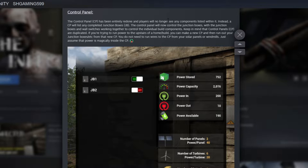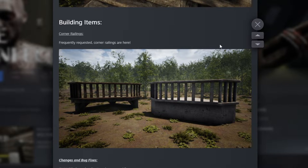Control panels have had a total redo of their UI — it looks beautiful. Players will no longer see individual components listed; instead you'll see the junction boxes listed, and you can control whether each junction box is powered via buttons. One suggestion would be an expander to show what components are wired to each junction box.